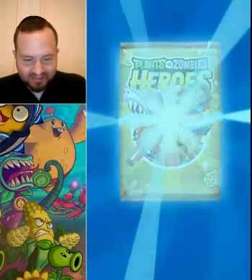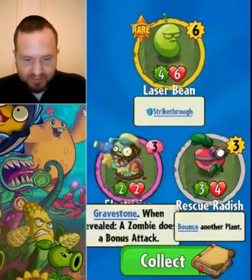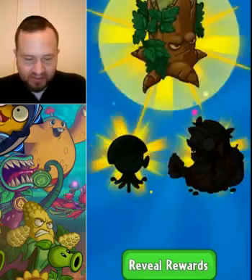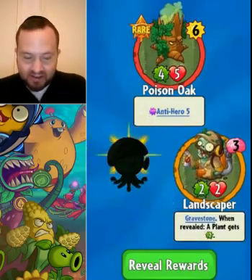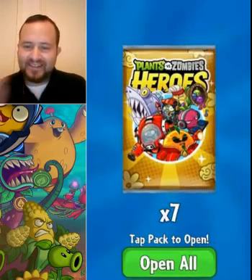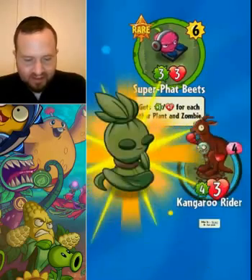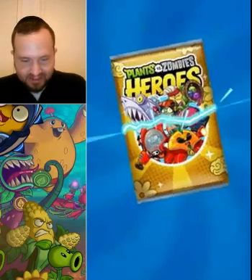A few beer nuts wouldn't be bad. Laser bean — we already have four of those. Useless electrician's, nice though. Cat lady and yeti — I'd rather a beast that stays on the board. Oh wow, poison oak — that is a rare. Another landscaper, which we're actually going to stick right in our Neptuna deck. Poison oak is really good. Getting a super rare early is good.